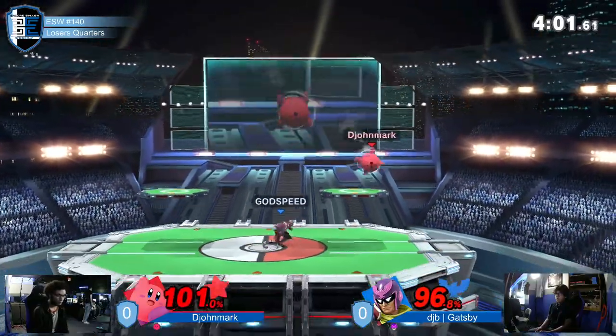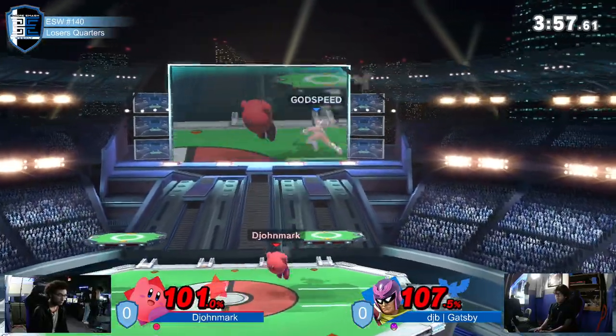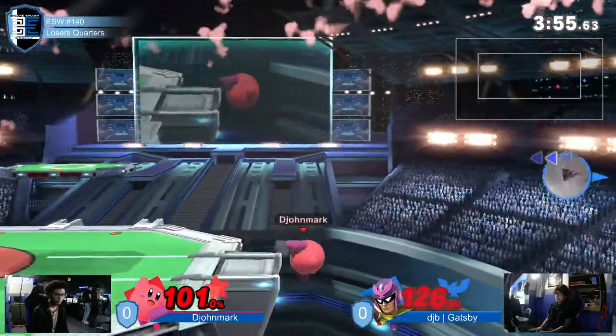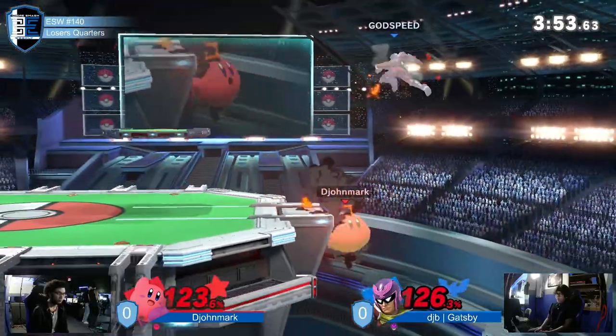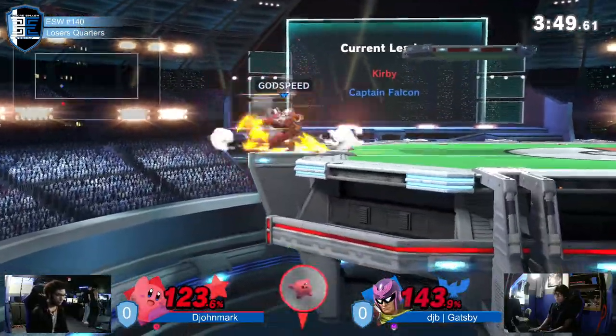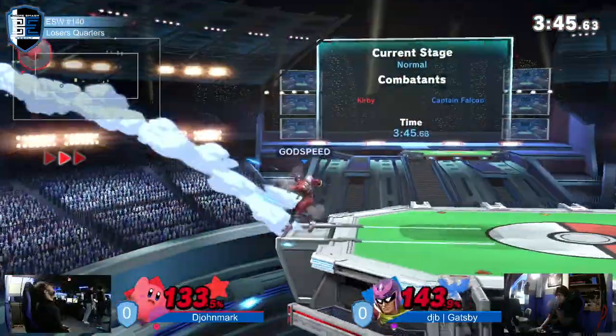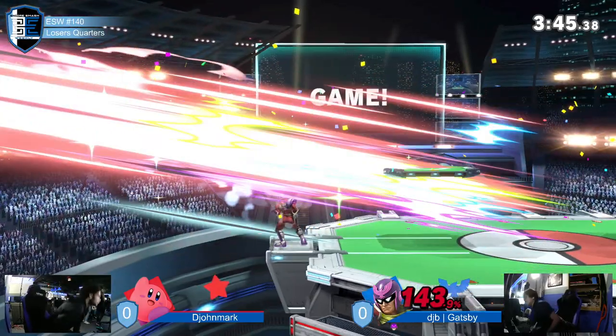He's going to be surviving up there just barely — oh my god, the up-b on the action not going to hit. Gatsby going to the back — he has a jump though. What a great tag from djohn. He has no jump still... oh no, goes off — what was that down-b? Oh, he's dead. Great stuff.